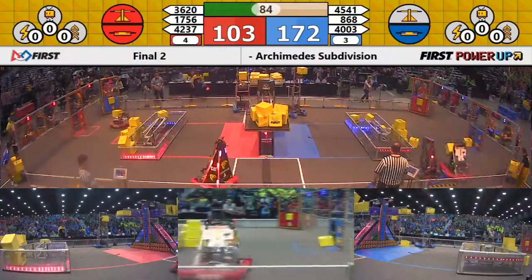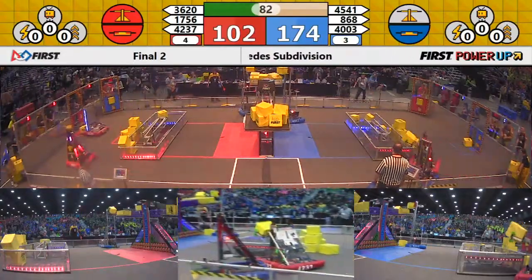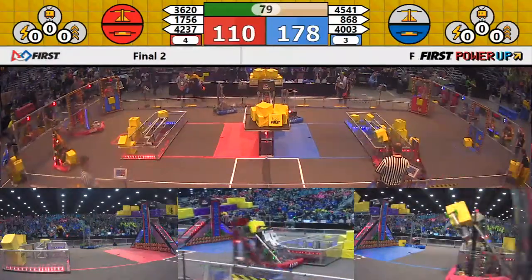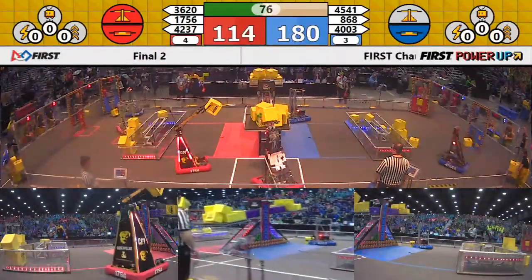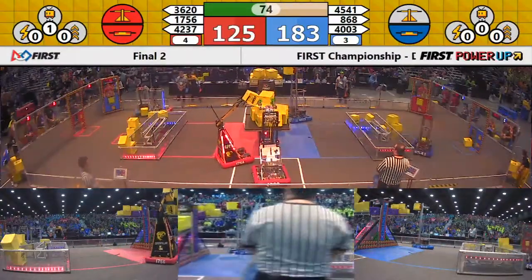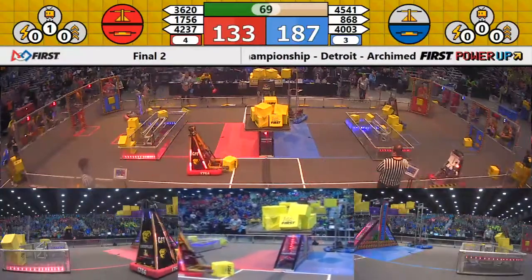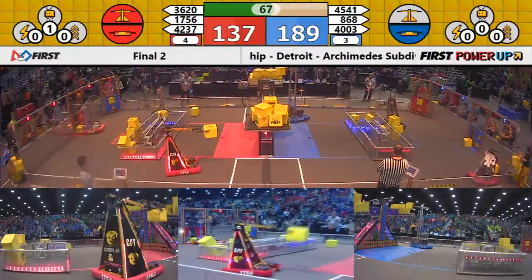Near side of the field, 4003 tries to place a cube but knocks one off. Their alliance partner is there — the Tech Hounds add a cube, but not enough to tilt the scale back in their favor. 75 seconds left; blue alliance with the lead, but the red alliance is coming on strong — they own the switch and the scale.